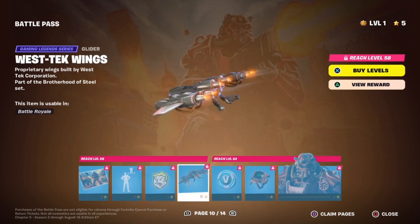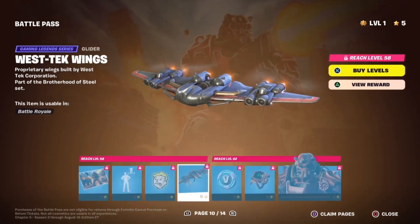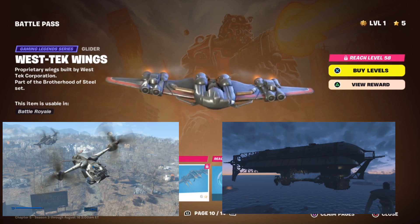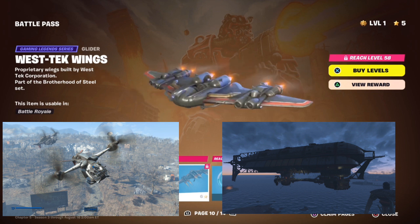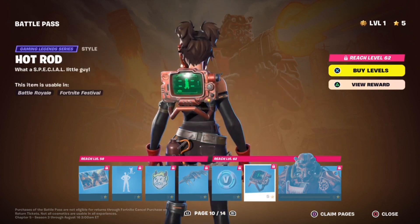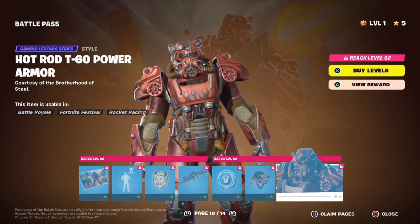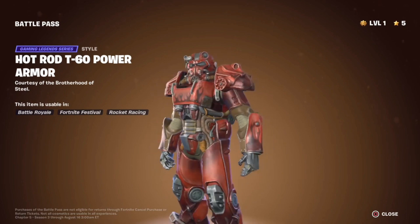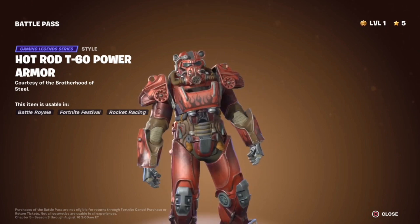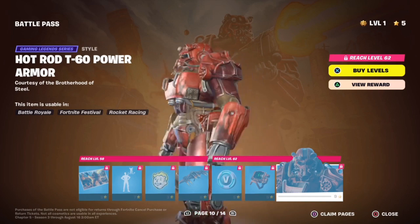The West Tech Glider — pretty nice, I'm digging it. I'm personally not sure what this is supposed to be because I've played Fallout a lot and I don't think I've seen this before. I thought the glider for the Fallout collab was going to be a Vertibird, or like the Prydwen Airship. I'll have pictures of those up on the screen. But I think those would have been a better glider personally. V-Bucks. The Hot Rod Pit Boy paint for the back bling — I like it. And then we got the Hot Rod T-60 Power Armor paint. This is a paint that you can actually find in the Fallout games — you can find some magazines to change the paint job on your Power Armor. It's quite a popular Power Armor paint. I'm totally digging this Fallout collab.